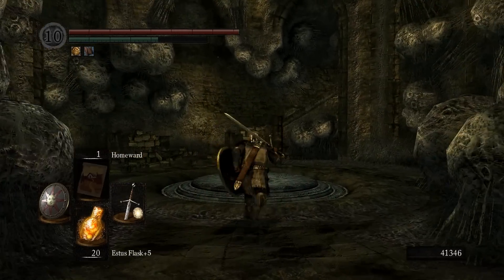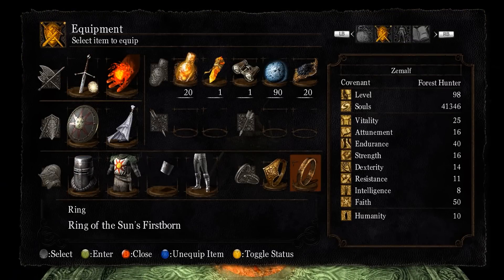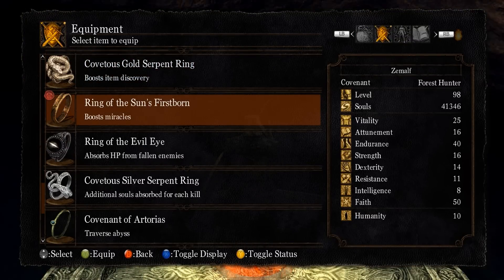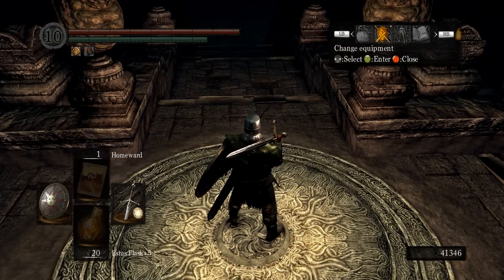Unlike most other farming, for this you don't actually need the Covetous Gold Serpent Ring. That's why I'm using the Ring of Sun's Firstborn, because I'll be using Miracles to kill the Demon.